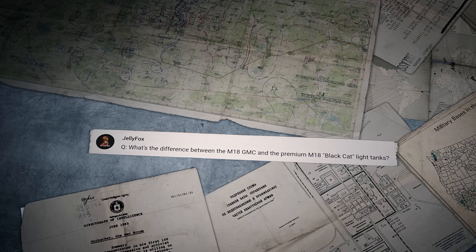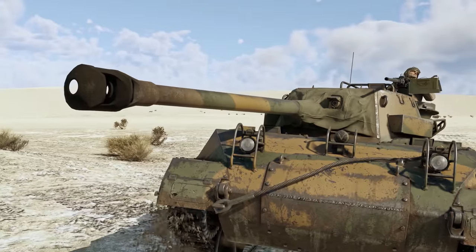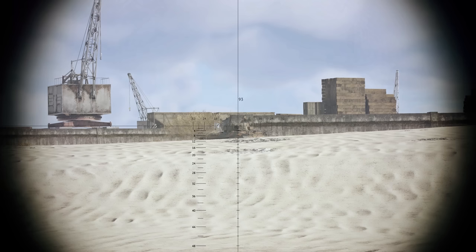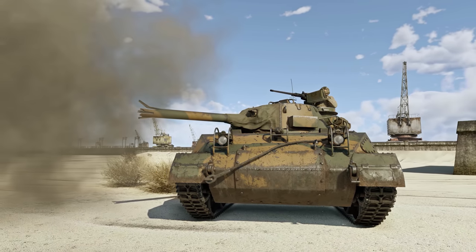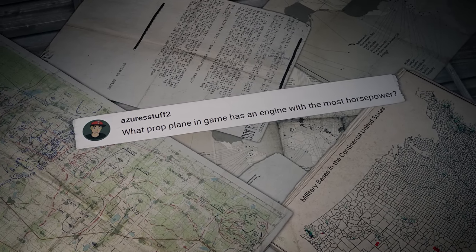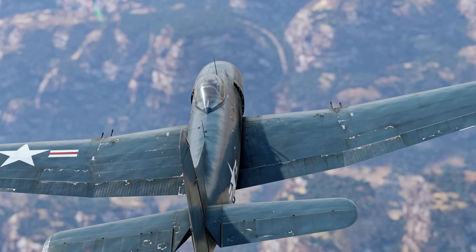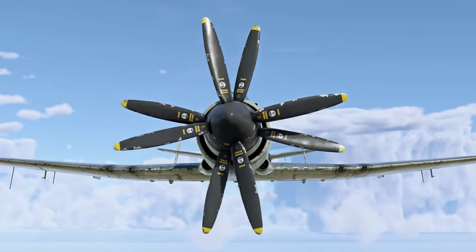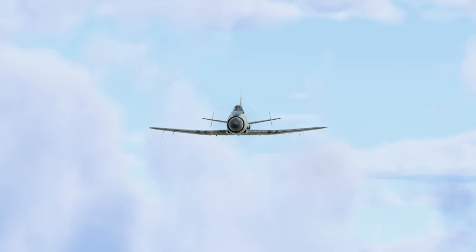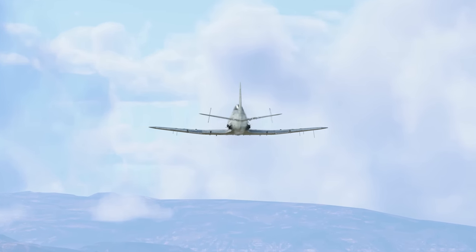Jellyfox asks: What's the difference between the M18 GMC and the premium M18 Black Cat light tanks? The only difference is in the gun — namely the muzzle brake on the regular version. It has no effect on game efficiency, although in theory a large muzzle brake could catch a round that would reach the turret on the premium version. AzersStuff2 asks: What prop plane in the game has an engine with the most horsepower? The most powerful piston engine is found on the American AM1 with more than 3,300 horsepower. As for the most powerful engine on all prop planes, it's the British Wyvern with a turboprop power plant that can output around 4,000 horsepower.